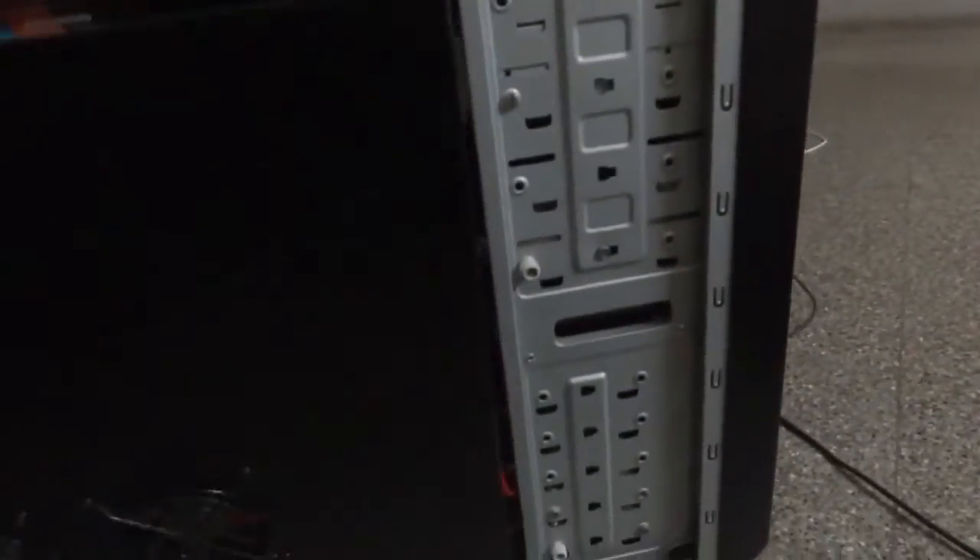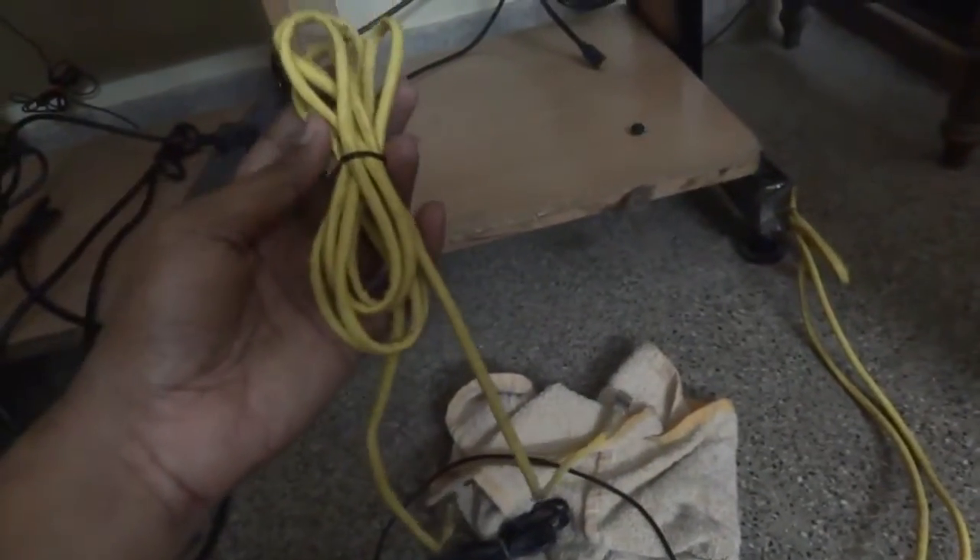My processor runs at 3.5GHz normally and can reach 3.9GHz in turbo mode. Those two extra fans are useless and I'm not using them. I have two network cables — you might wonder why. One cable connects from the modem to the computer. Since it's a desktop, it doesn't come with a built-in Wi-Fi adapter, though I could buy one.